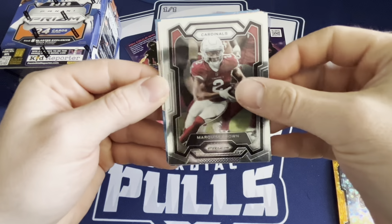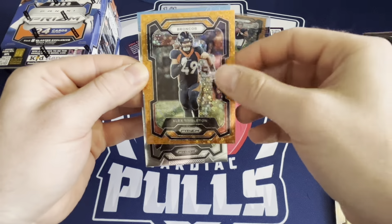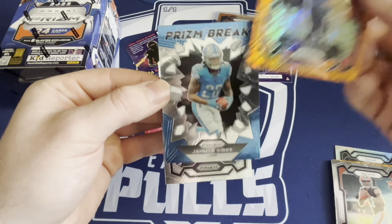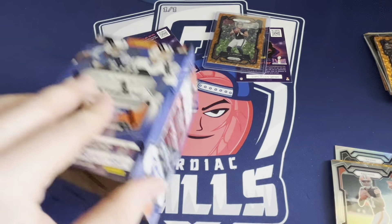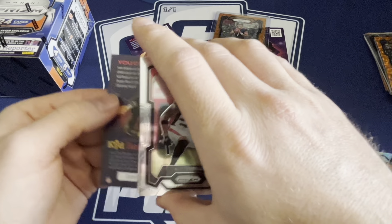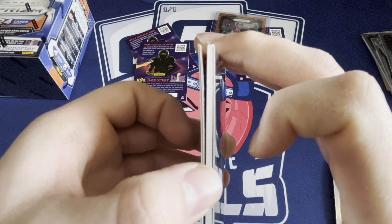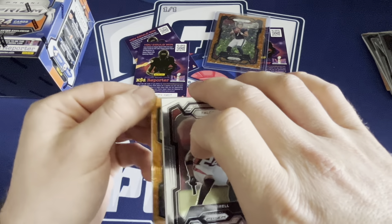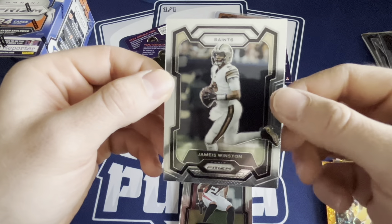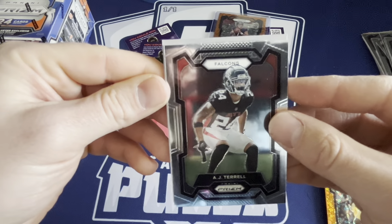Last pack of box number two - Hollywood Brown, DTR rookie, did get benched. Alex Singleton and a Jameer Gibbs Prism Break - pretty cool card color match, nice. But nothing special. Oh, jersey card! I almost forgot about this pack. AJ Terrell. Got a thick card number two - let's save that for last. Joey Porter rookie on the Steelers and a Jameis on the Saints.